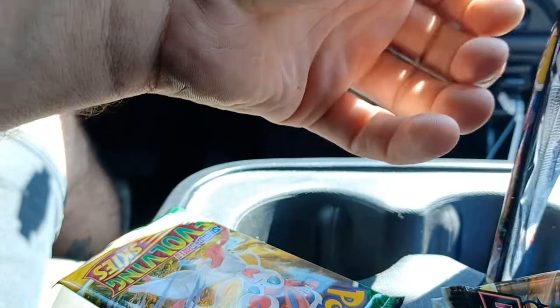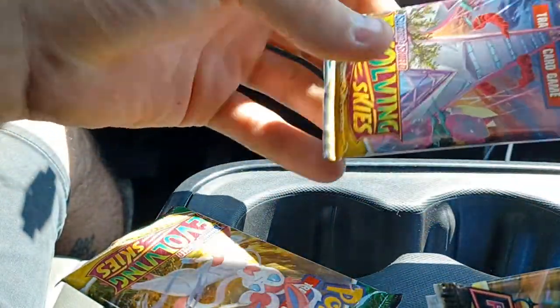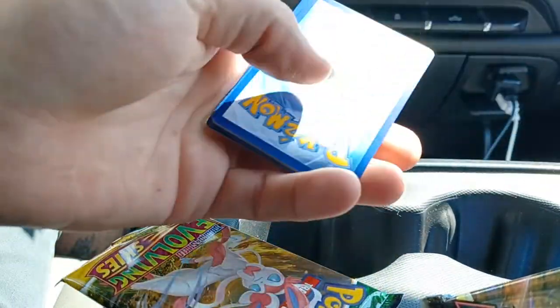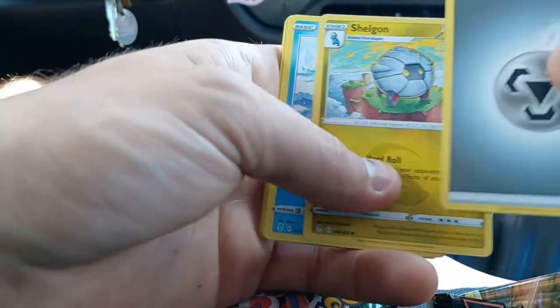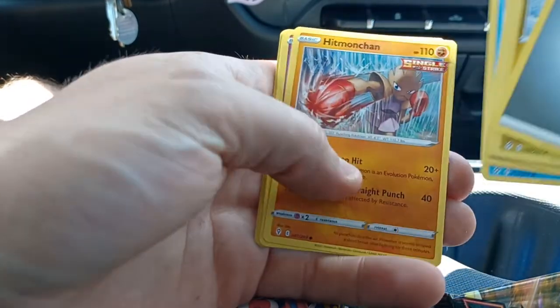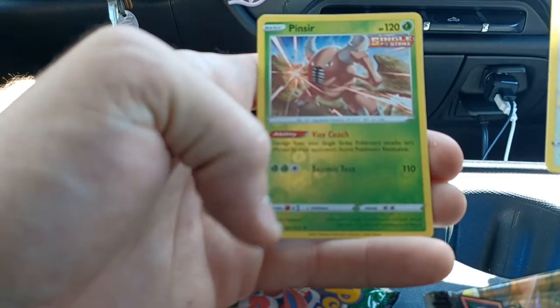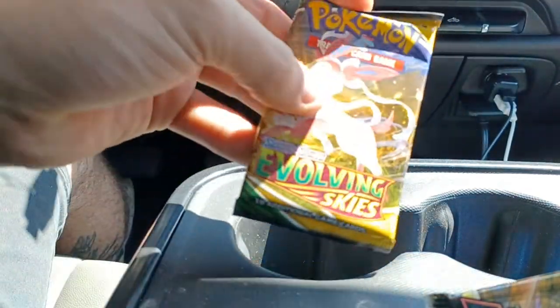Moving on to the Evolving Skies here. If I'm going to get hits in these packs, I would like it to be from Evolving Skies. And we do have a Black Border Code Card on the first Evolving Skies pack — good sign there. We have Metal Energy, Shellgon, Ice Q, Full Face Guard, Sableye, Lotad, Hitmonchan, Cutiefly, Eevee, Reverse Hollow of Pinsir which is a rare, and the final card, a Slacking Hollow. So just a rare hollow there, unfortunately.